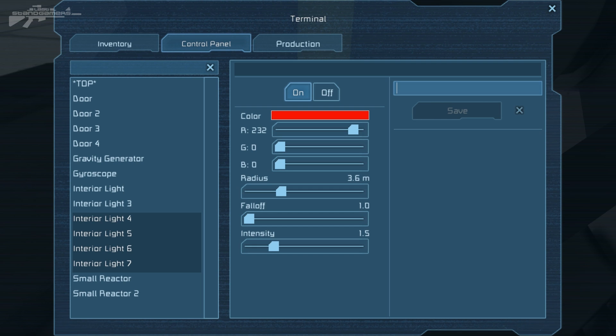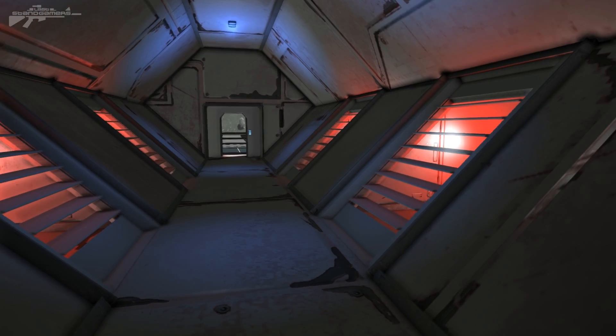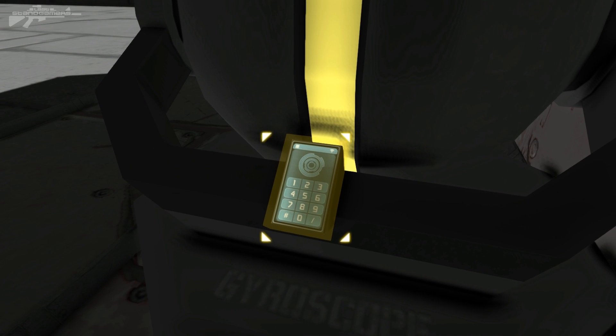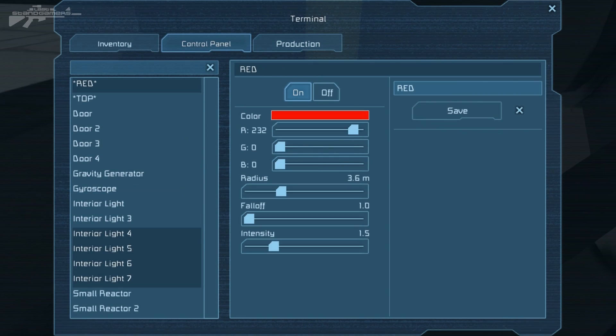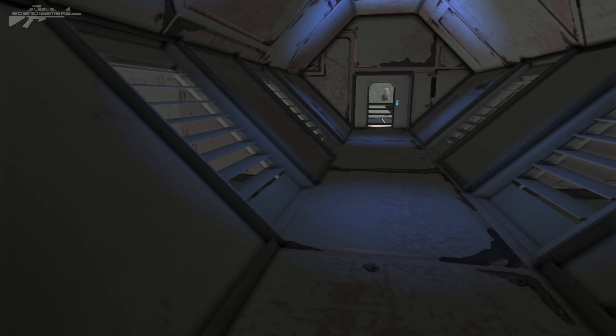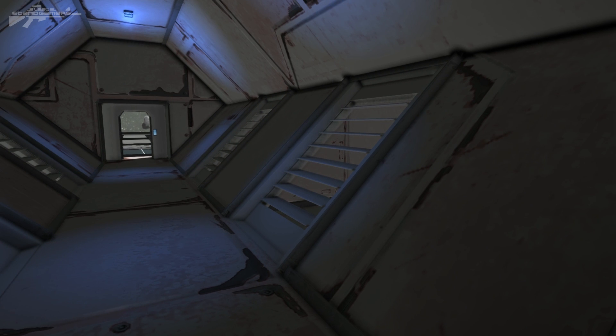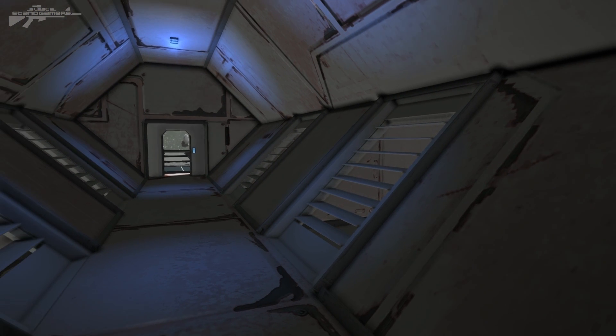We save that as the red lights. So on our whole station, if there's an emergency, we can put them on and all the people on our station will know. We save it and you can see we've got 'Red' and 'Top' groups. It's not an emergency now, so let's turn the red lights off. It just makes it so much simpler with that grouping, and you can also get a little bit more complicated with it.